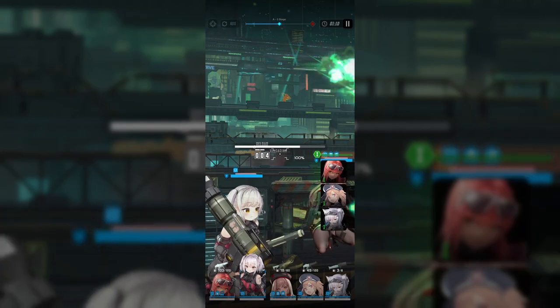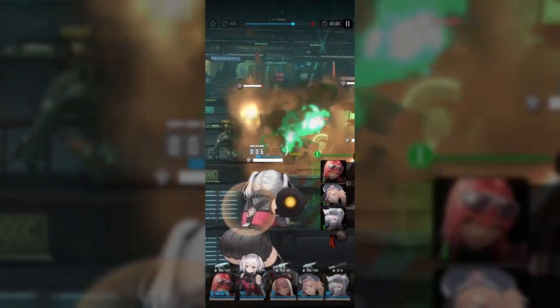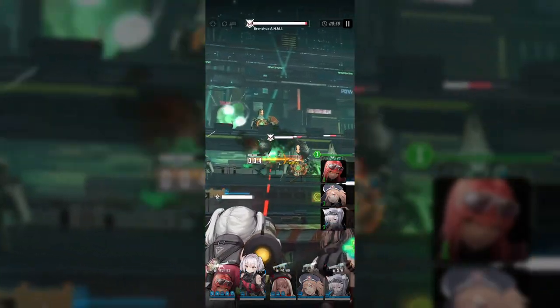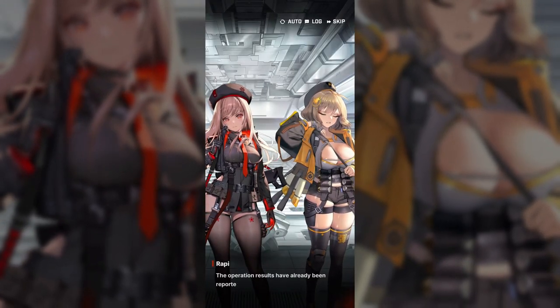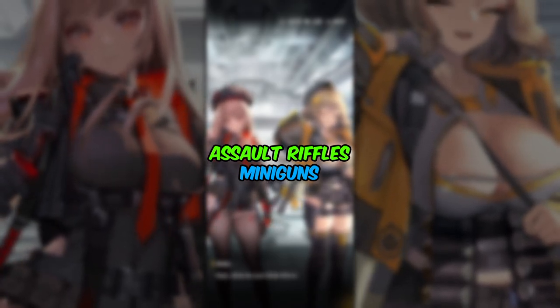The key difference you need to know about these weapons are their effective range values. Every weapon's range value can go between 0 to 100% — 0 being the closest range and 100 being the farthest. Hitting an enemy outside of a weapon's effective range will result in less damage or efficiency. Assault rifles and miniguns are generally considered the all-around weapons in Nikke.